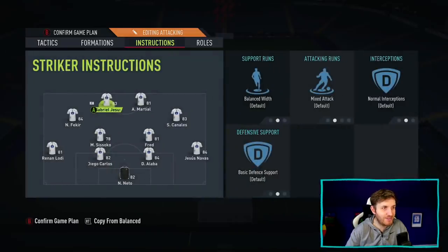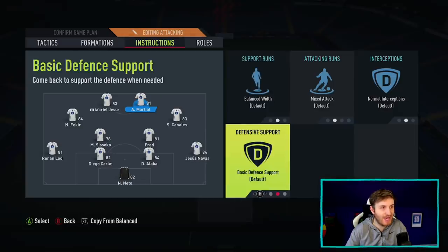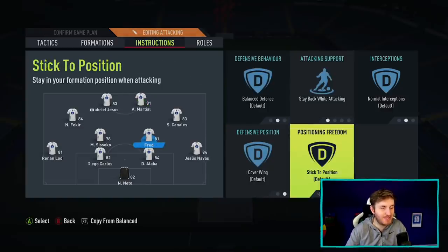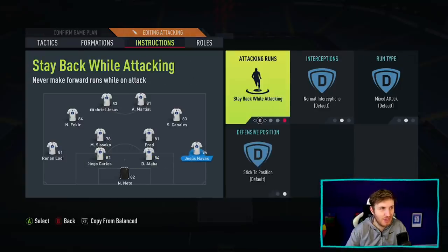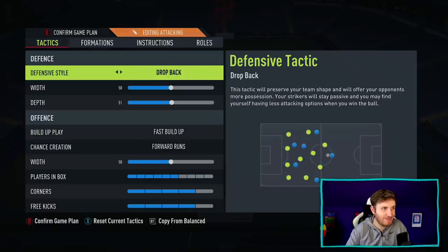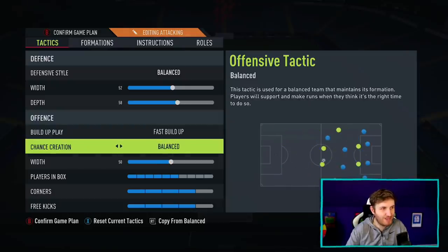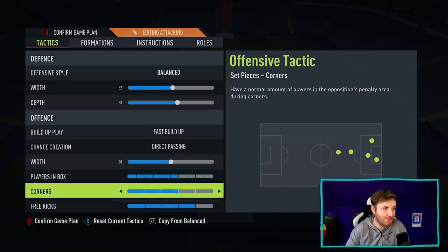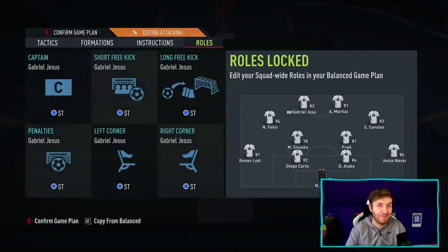In terms of instructions in FIFA 22, I'm going to go for 'get behind' and 'stay forward' for Jesus, mixed attack for Martial, and probably basic defense support. I'm going to have the two CDMs stay back and cover center, stay back again and cover center for Sissoko, and stay back for the fullbacks. Jesus is so fast I might get him to overlap going forward. In terms of tactics, I like to go for balance, width around 52, depth a bit higher at 58. I'll go for fast build-up and direct passing. Leave width and players in box as default, and have a bit less on corners and free kicks. They look ready to go into a game with the best 50k team in FIFA 22.